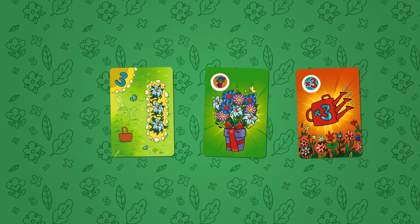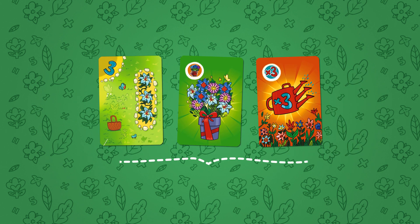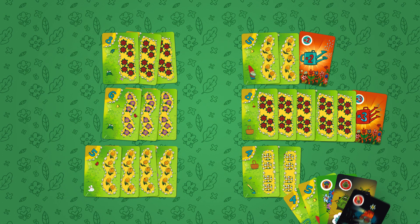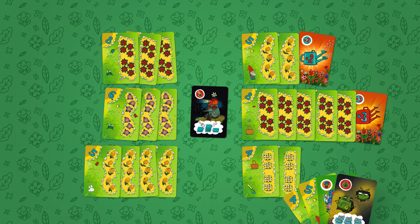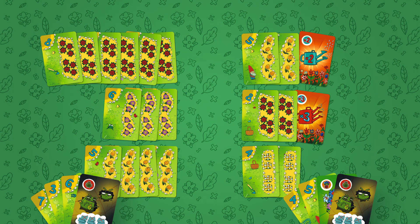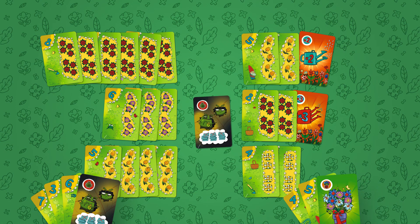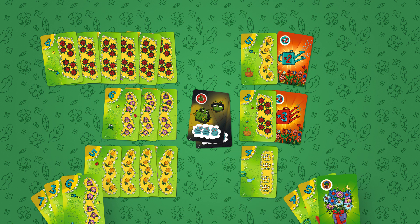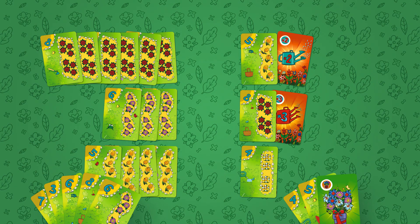The cards taken by the mole can't be separated and have to be replanted to the same flower bed. Pest attacks can be repelled: if you have the same card, you can counter-attack, and all the harm is transferred to the attacker — the mole can take his cards and the bug can eat his flowers. The player that repelled the attack takes a new flower card from the stack to have a full hand of five cards.